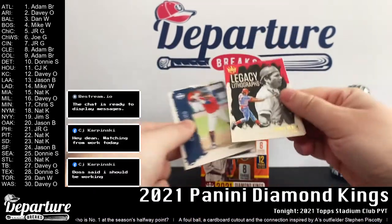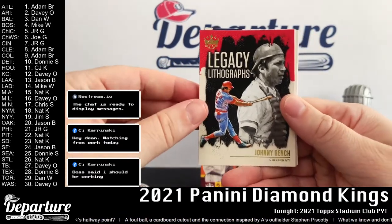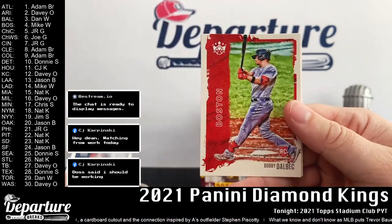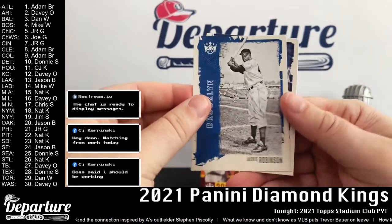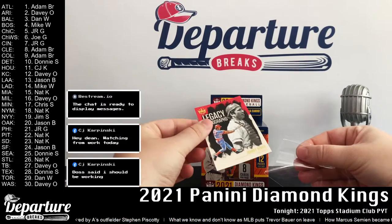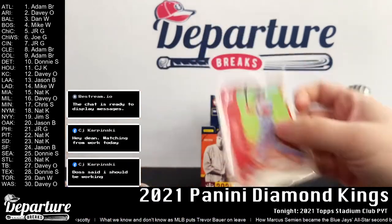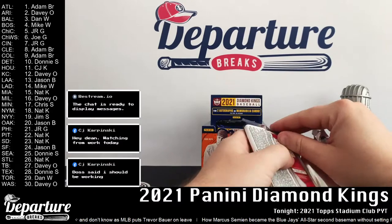It is — okay, so we got a spacer there. I'll save those for Chris, I know he collects them all for a project. The Legacy Lithographs: Johnny Bench, David Peterson, Luen Diaz, Jose Ramirez, Bobby Delic, Cody Bellinger, Jackie Robinson, and Brandon Lowe. One pack down, here's pack number two.